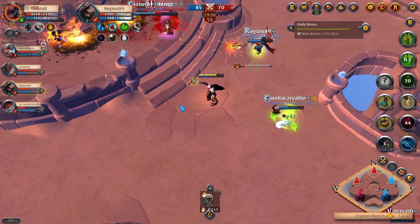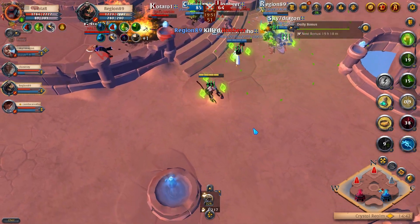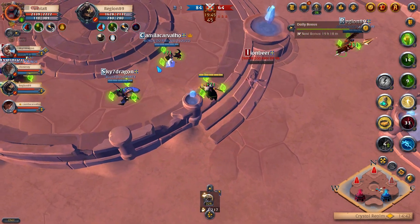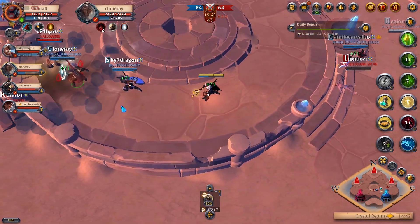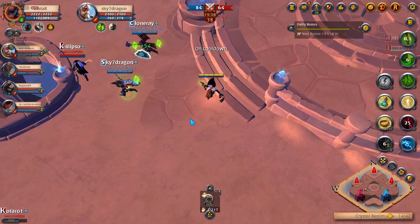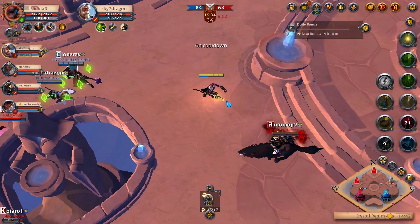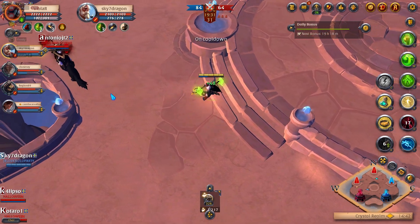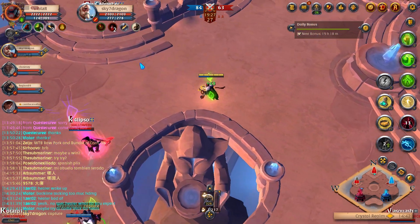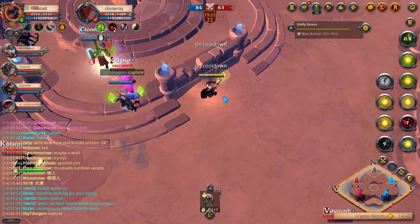I should be stacking like this — bad positioning. How did we get tree-capped? Must be a red capping somewhere — ah, there. We're winning by kills but losing by cap.